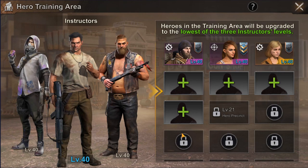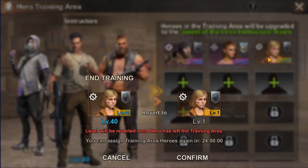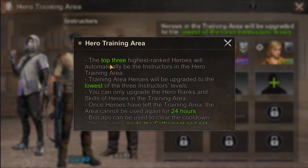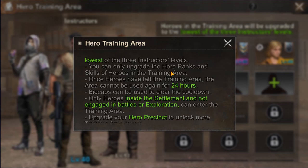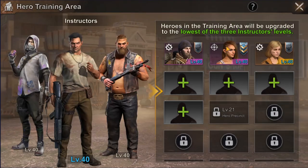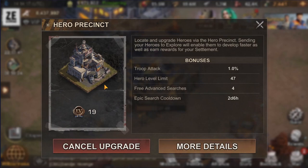Last but not least is the hero training area. It's a new functionality of the Hero Precinct building added to new estates only. You level up three heroes called instructors, and every additional hero you add to the training area will be leveled up automatically to match the lowest of the three instructors' levels. You can add as many heroes as you like, depending on your Hero Precinct level, and you can remove them with a 24-hour cooldown — or use biocaps to clear it faster.